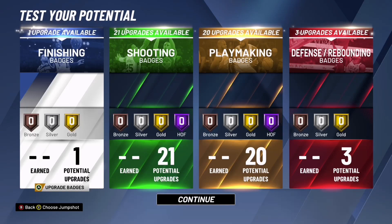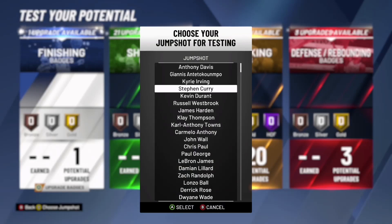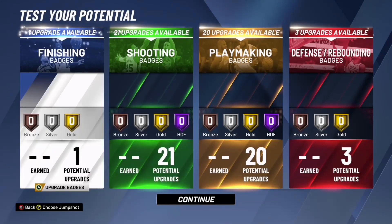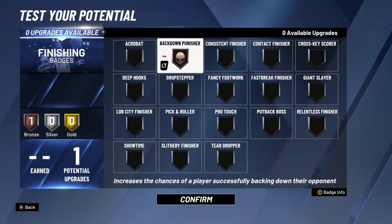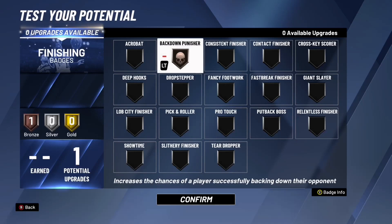You want to copy all these badges into your MyCareer build. By the way, you might not be using the same jump shot so that might affect how you play — I would honestly pick Damian Lillard. For finishing, you only got one badge, but that doesn't take anything away because you're just going to be post fading and post fading isn't categorized into finishing. You want to put down back down punisher — it improves and increases the chances of a player successfully backing down their opponent.